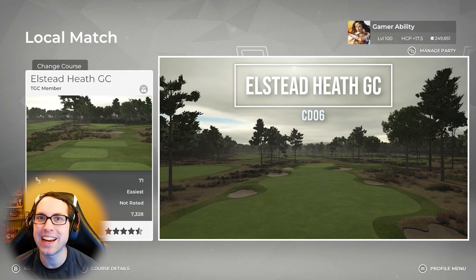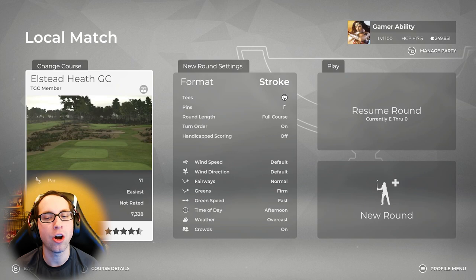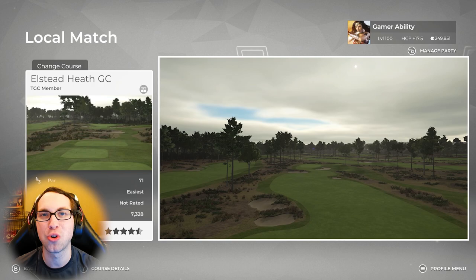Let's see who can get the best score on the channel. We're going to be diving into the course from the white tees, pin location number one, and all the default course conditions — normal fairway firmness, firm greens, and fast green speeds. Big thank you to CD06 for the hard work designing not only this course but all the incredible courses in PGA 2K21, because this could be the last course we see before the new game comes out.